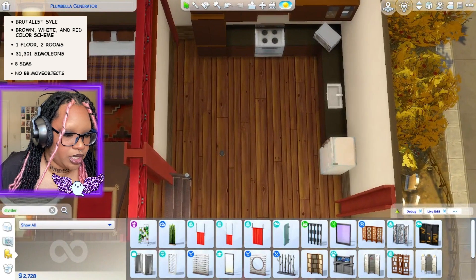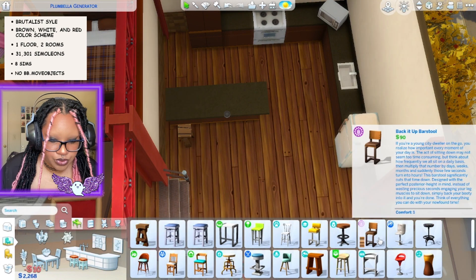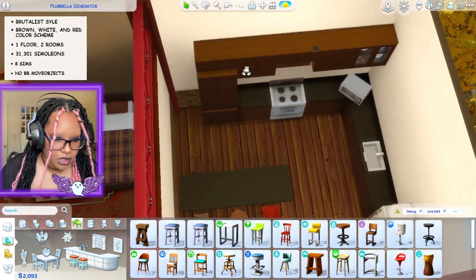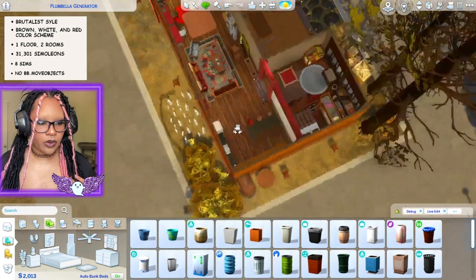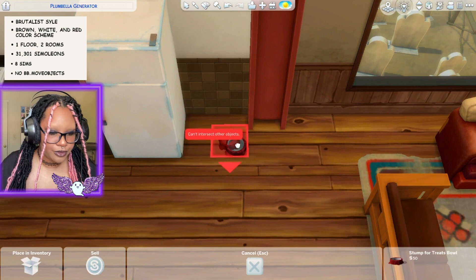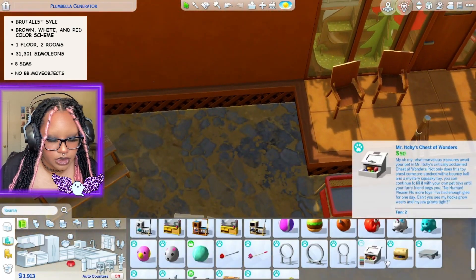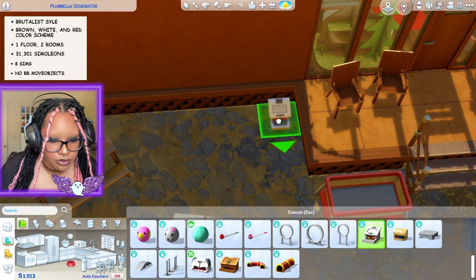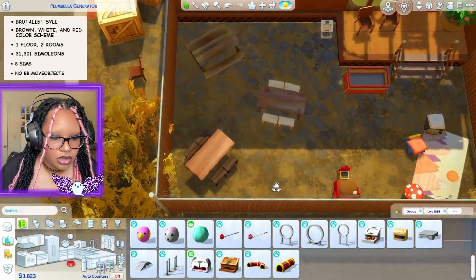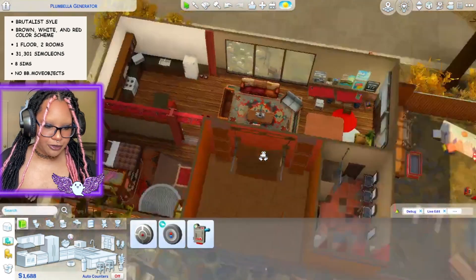We can put a seating area over here so people can eat inside — it doesn't always have to be outdoors. Some bar stools — a bunch of different ones. Still going with the red, white, and brown color scheme. They do have a dog so I need dog stuff: two bowls, one for water and one for food. Maybe a little dog toy out here, and a dog bed outside — they're probably more of a guard dog but it can't hurt to give them toys.